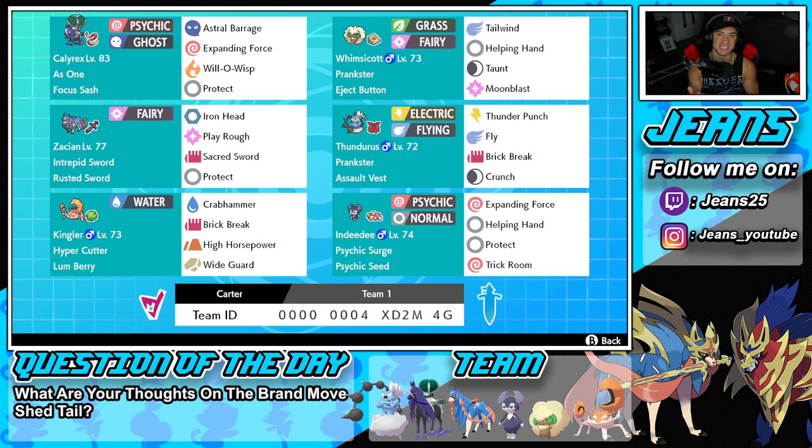What's going on YouTube, Jeans here, hope you guys are having a wonderful day. Today we are back yet again bringing you guys some more competitive ranked double battles for Pokemon Sword and Pokemon Shield. In today's video we are bringing you guys a solid master tier team that features a bunch of meta Pokemon like Calyrex and Zacian, but it has one cool off-meta Pokemon.